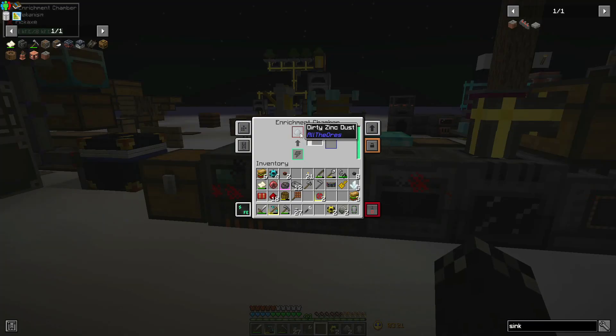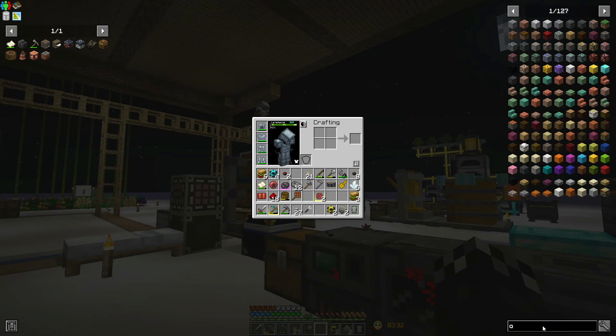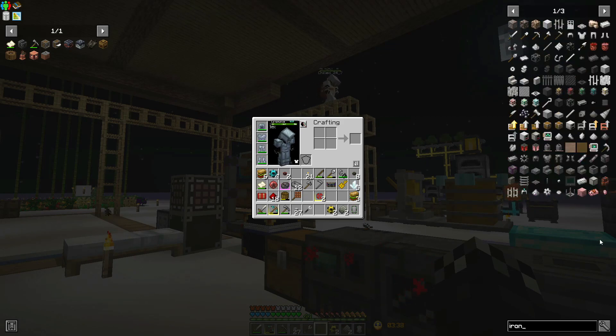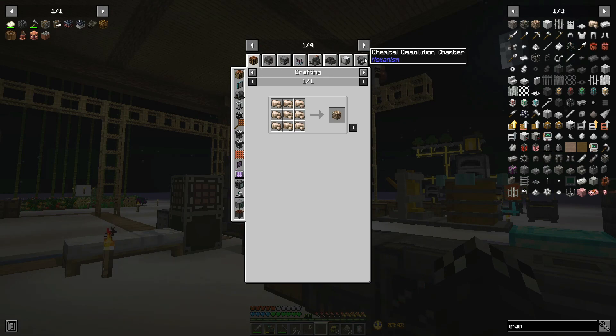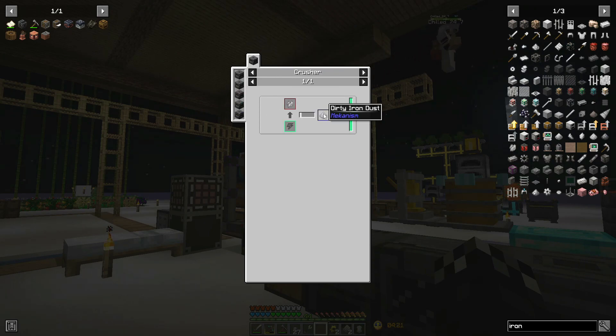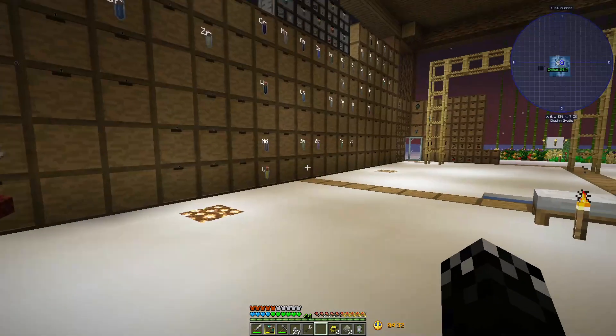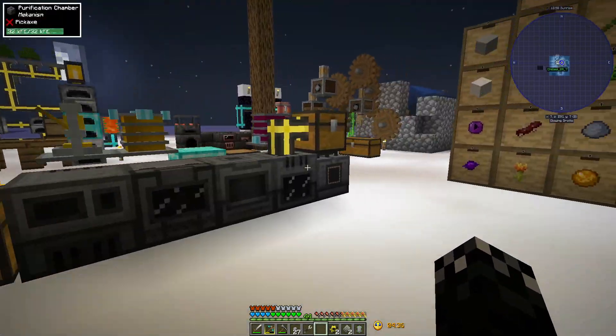A lot of work for just doubling - in which case I could probably just run it through the enrichment chamber and smelter. What would be the next level? It'd be the slurry stuff. Let me type 'iron' in - uses of raw iron: chemical dissolution makes it three, chemical injection chamber gives us iron shards with hydrogen chloride, purification is one iron to two clumps. I think that's nerfed. Two iron clumps is crushed one-for-one to dirty iron, dirty iron is enriched one-for-one - yeah it's been nerfed. It's fine, it's duplicating without going through all the chemical processing.